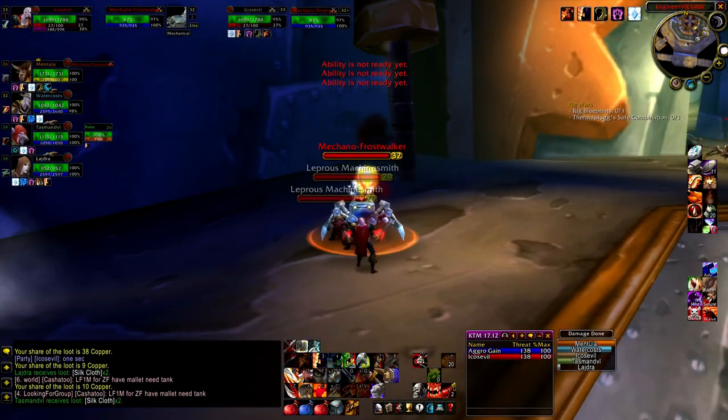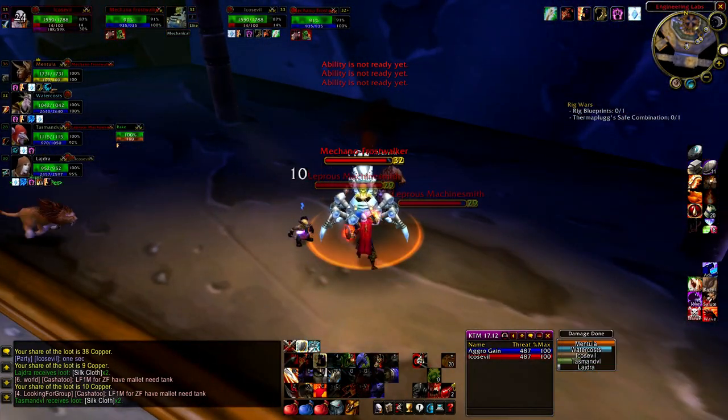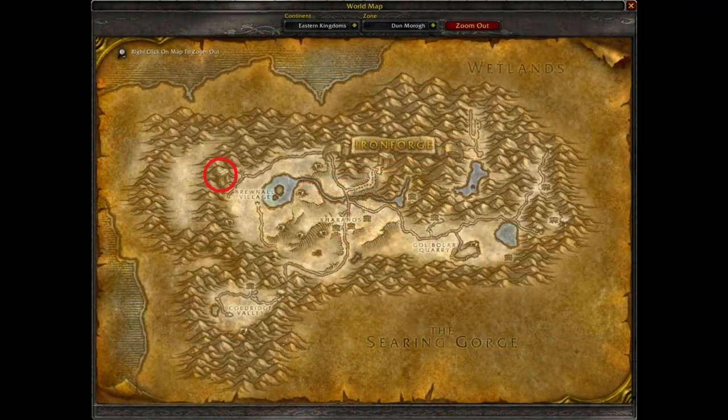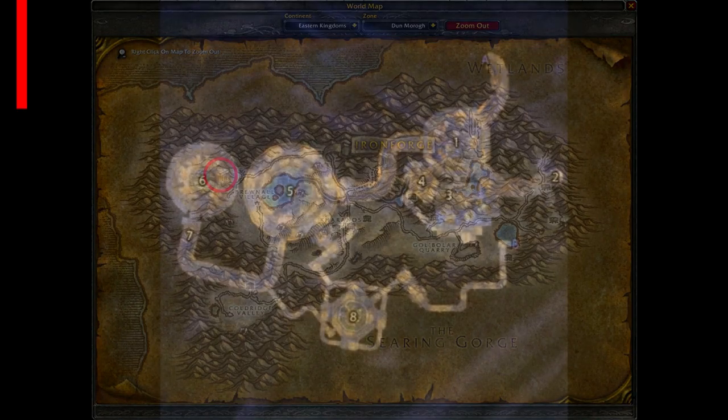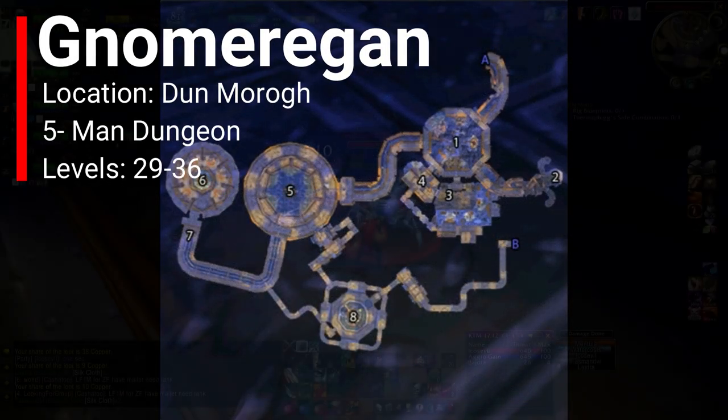Gnomeregan is a dungeon that comes with many twists and turns, which makes it easy to get lost in, and contains many difficult pulls with more mobs than you intend to deal with. Located on the west side of Dun Morogh, Gnomeregan is a five-man dungeon appropriate for players of levels 29 through 36.